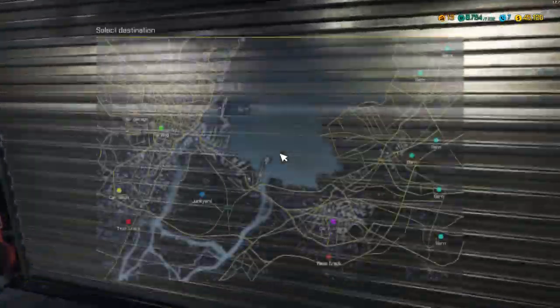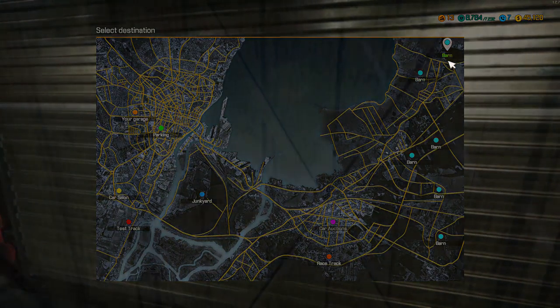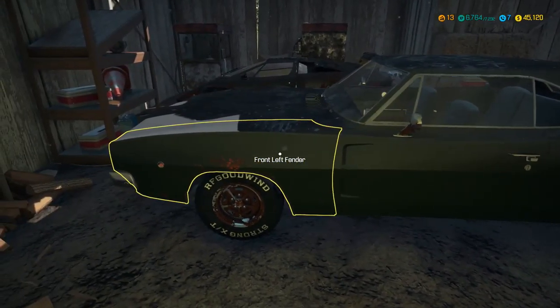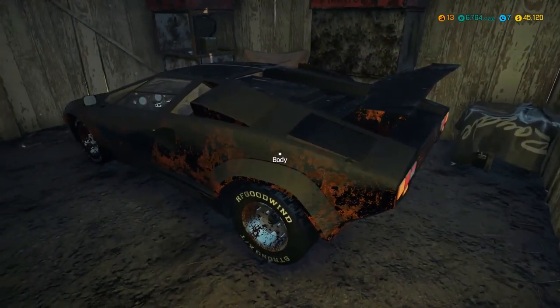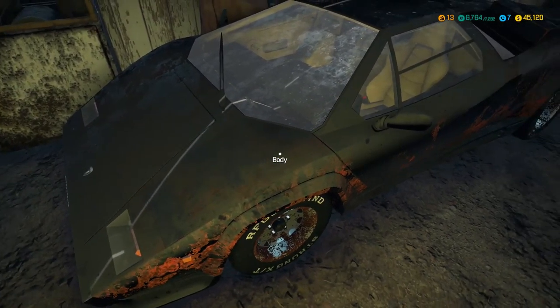Let's head over to a barn and see if we can find ourselves a nice little thing. You can see all the barns over here - where should we go? It's all random I think, so let's go to the one at the north. Okay, here we are in the barn. What do we have? Oh hello - a Lamborghini! A Lamborghini Countach! Oh my goodness.